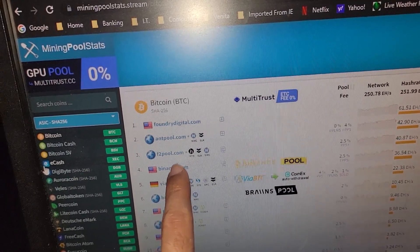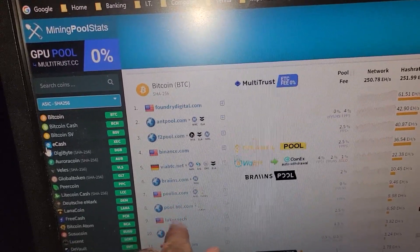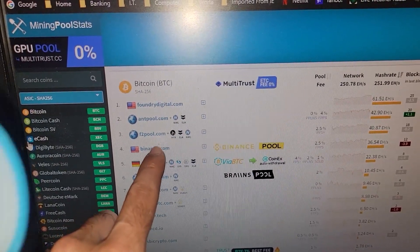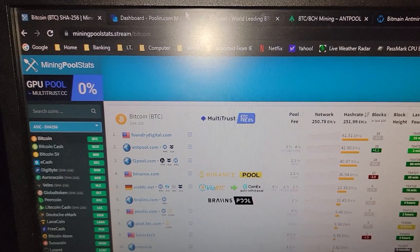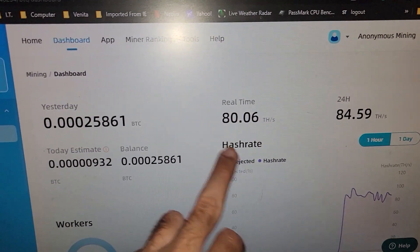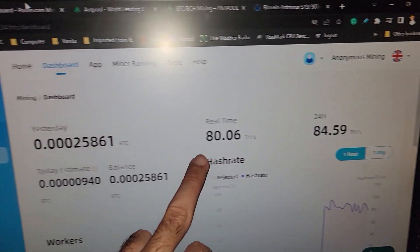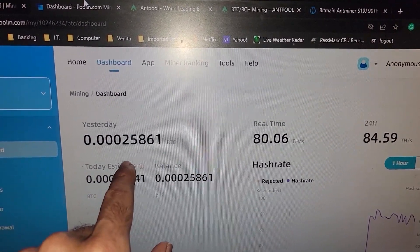I did try playing around with F2Pool for a little bit, then settled and checked out Antpool, but I settled on Poolin for right now. I'm probably going to go back to F2Pool or Antpool, but I just wanted to check out Poolin to see how performance is — and we are right where we need to be, sitting at 94 terahash.